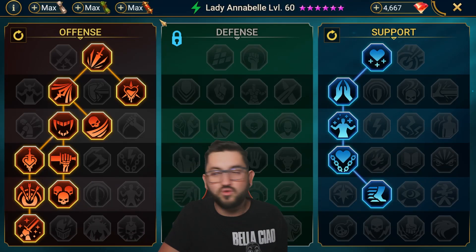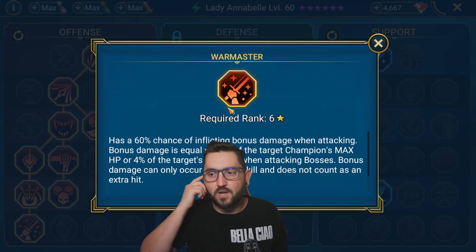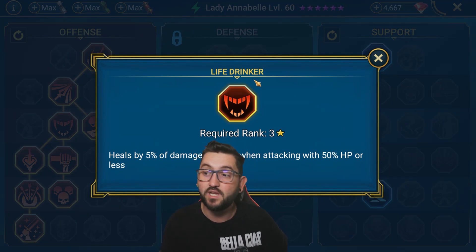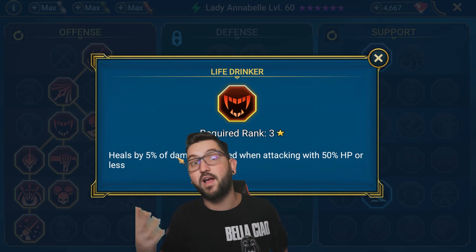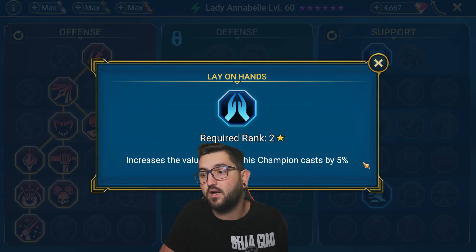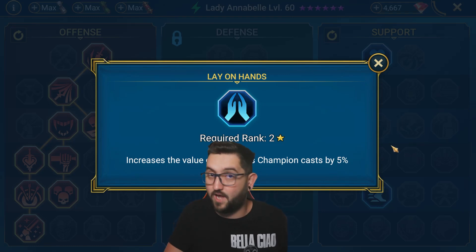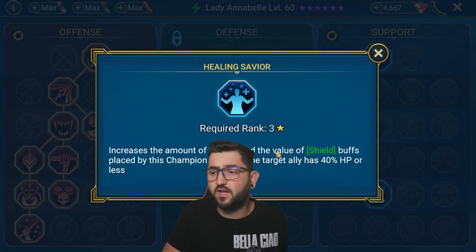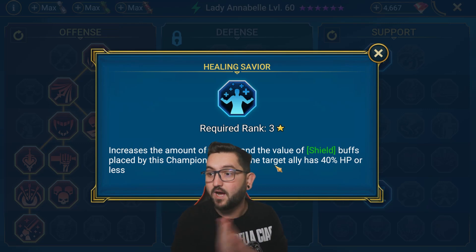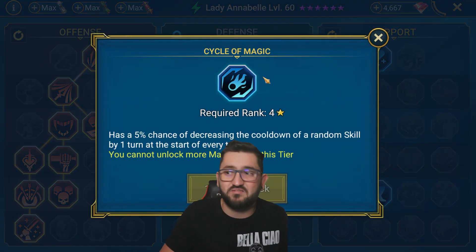For masteries, don't prioritize crit damage since she won't do crazy damage. Take Warmaster for boss damage, and Life Drinker — if she drops under 50% HP and procs Warmaster, she heals back up. On Support, I took Stat Fast for extra HP, Lay on Hands for more healing since it boosts her A1, the Immortal set, and the Regeneration set, then Healing Savior so if she drops under 40% HP she heals more on her turn.